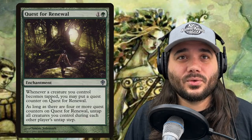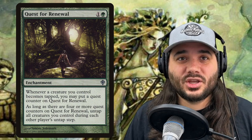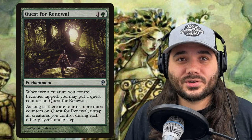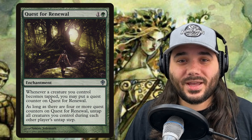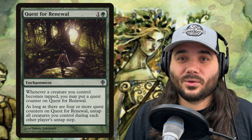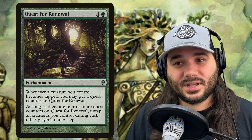Next we have Quest for Renewal, costing 1 and a green. Whenever a creature you control becomes tapped, you may put a quest counter on it. As long as there are four or more quest counters on Quest for Renewal, untap all creatures you control during each other player's untap step. This is another way to do what Seedborn Muse does — it doesn't untap your lands, but it will untap all your creatures. If you have enough to do the Lathril game — tap 10 elves, gain 10 life, opponents lose 10 life — you can do this on every upkeep. That rounds out our enchantments.